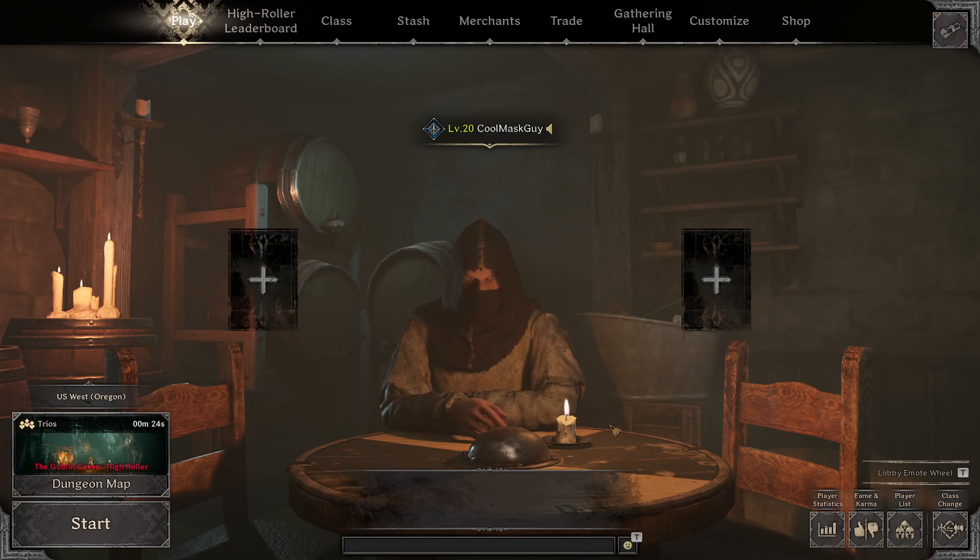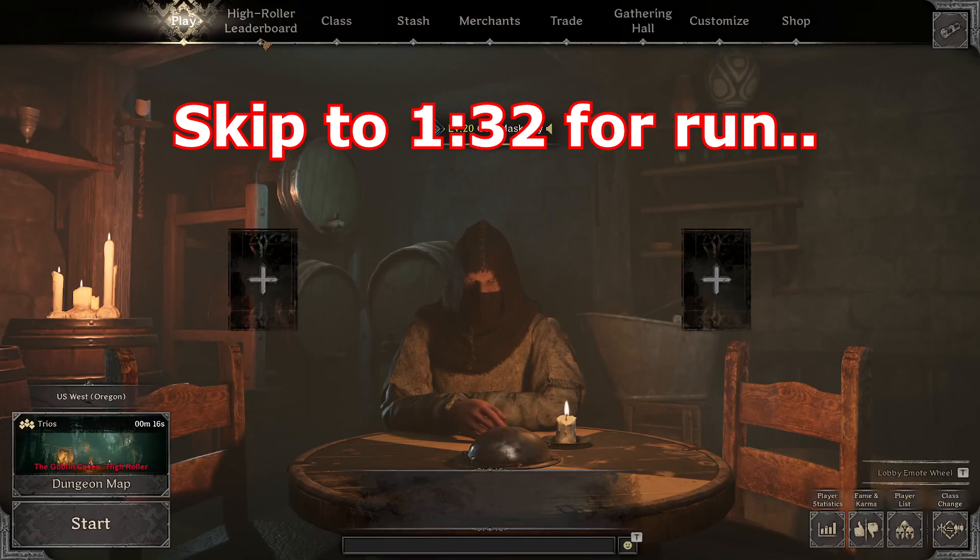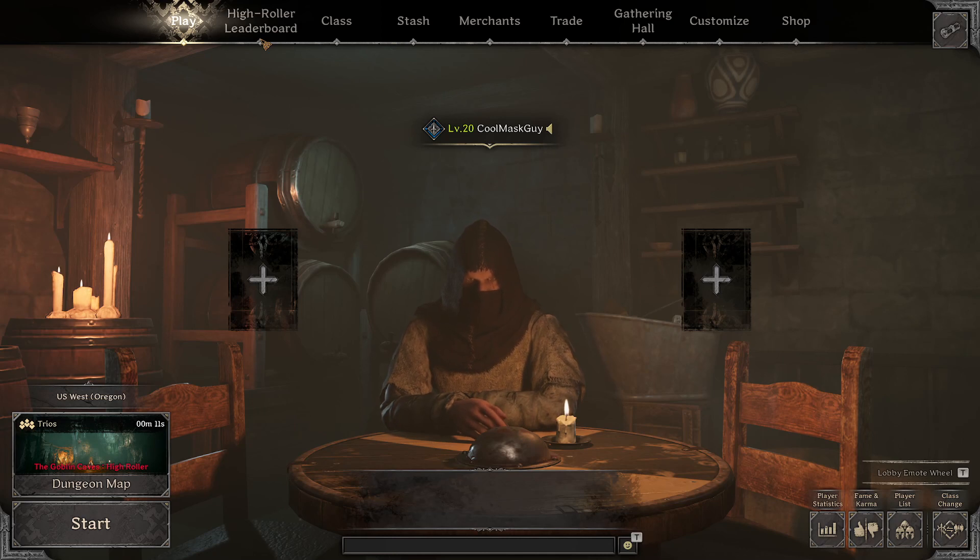Welcome to my tutorial on how to get paid as a solo rogue. This is a pretty easy run — it takes about 13 to 15 minutes for 500 to 700 gold. It's pretty quick and easy way to make money. You don't need to be a rogue to do it, but rogue is what I find easiest.